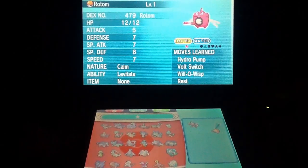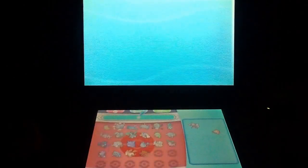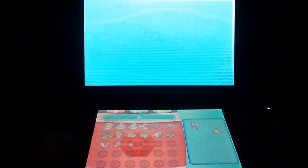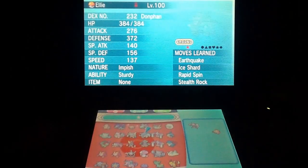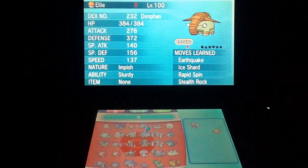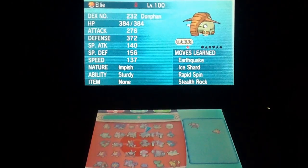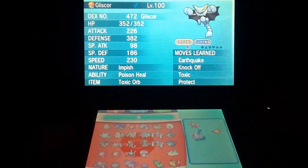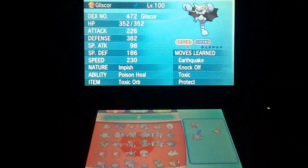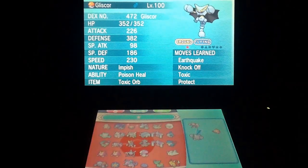Just by looking at this, we're kind of weak to Electric. Rotom takes it neutral, same with Scizor. So how about we find a Pokémon that can resist Electric? I'm thinking of going for Donphan — just because he's got Stealth Rocks as well. But actually, we'll go with Gliscor instead, because if I chose Donphan it would have been weak to Grass, and we want to minimize the weaknesses we have.